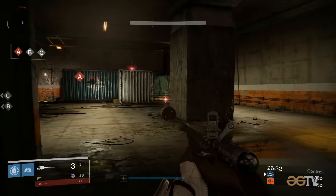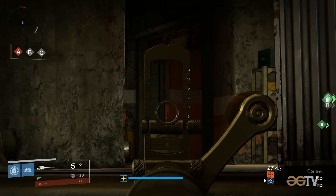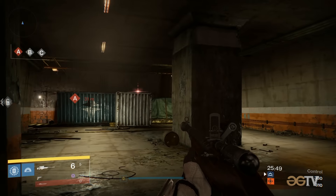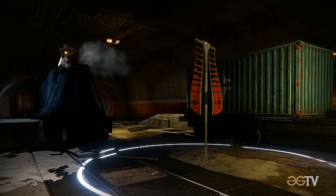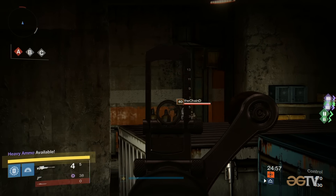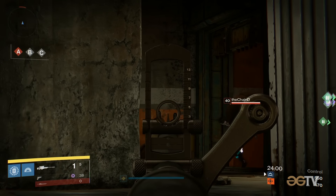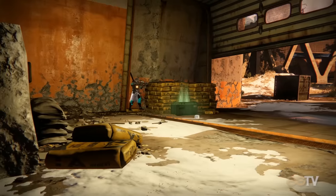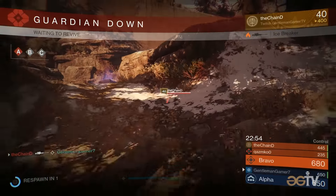Beginning counterclockwise from Alpha spawn, the loading dock wall is a good angle to watch the approach from the workshop door, as is standing on the tall tarp-covered rail cars near A point. From both spots you can utilize the camp tanks along the wall to help gauge and anticipate head level. In the garage, some players will utilize the pallet of cement bags near the special to head glitch out towards Pride Rock and the heavy spawn.